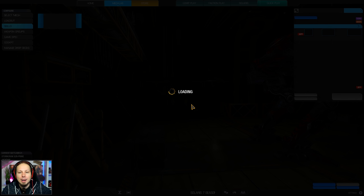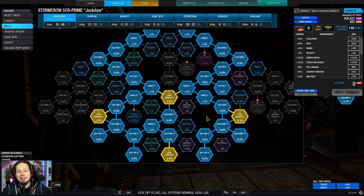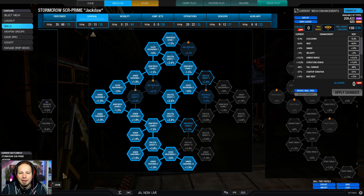We have a bunch of skills as well, and as you can see we are going for laser duration. Definitely makes sense. Shortening the laser duration not only gives you a better focus on your laser beams, but it also shortens the cooldown time, because the cooldown will only start after the weapon is fired. If you make that firing time shorter, that means your cycle time in general will be faster. That is what the laser duration is all about.